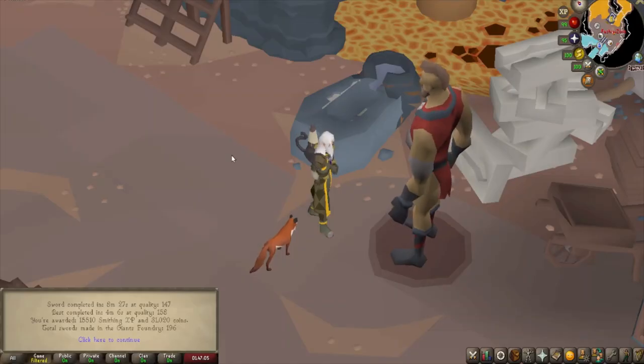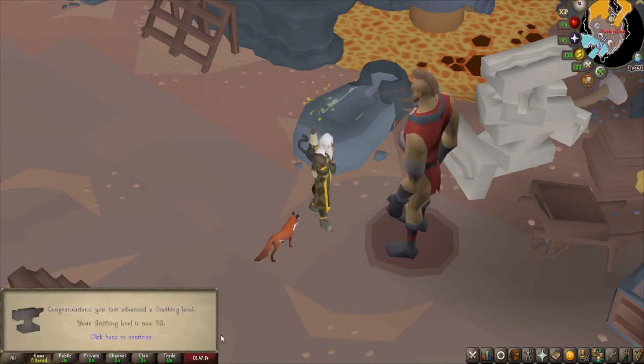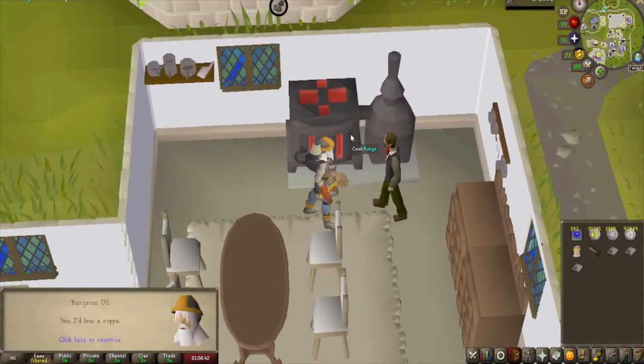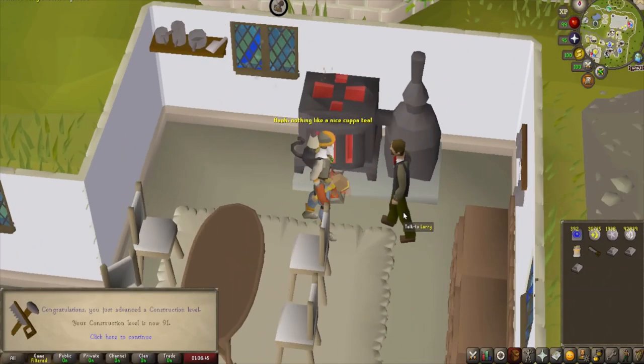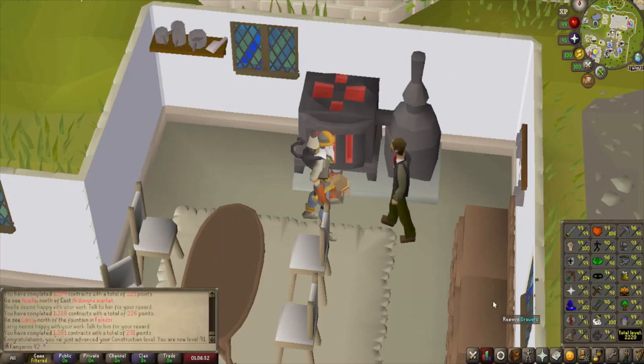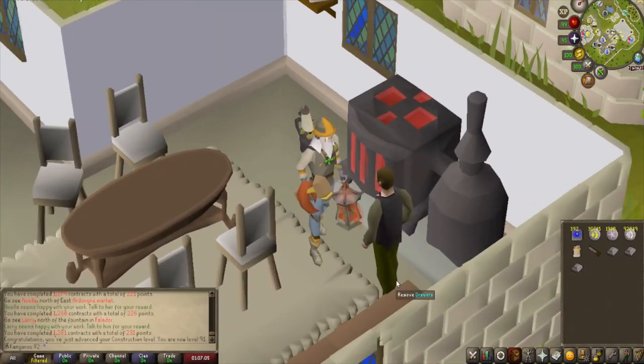On to the next skill — I finally decided to use up some of the adamant and mithril bars I've had sitting in the bank over at the Giant's Foundry. Just handed in my final sword — level 93 smithing coming in, only 6 levels to go. And if I go ahead and have a chat with young Larry here, he should hook me up with my cup of tea — thank you very much. And there it is: level 91 construction coming in, very nice, putting me at 2,220 total level. I'm getting closer and closer to maxing — almost 300 mil total XP as well. That's pretty nuts. But with that, I'm gonna go ahead and bugger off, and I'll see you guys in the next one.